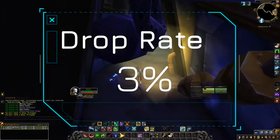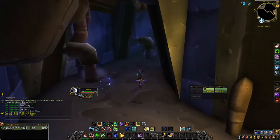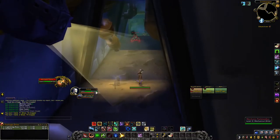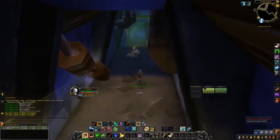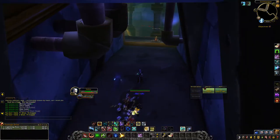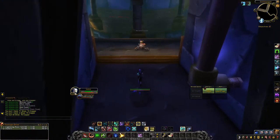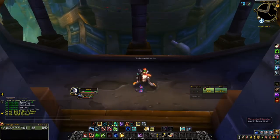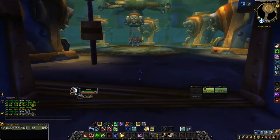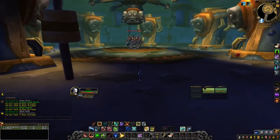So there are two NPC types you can hunt through the dungeon for the schematic, plus one boss that has a chance to drop it. Overall, hopefully you have pretty good RNG — I didn't. It's also worth noting that since you run this dungeon on normal, once you're done you can go back out, reset it, and go back in hoping the pattern will drop.